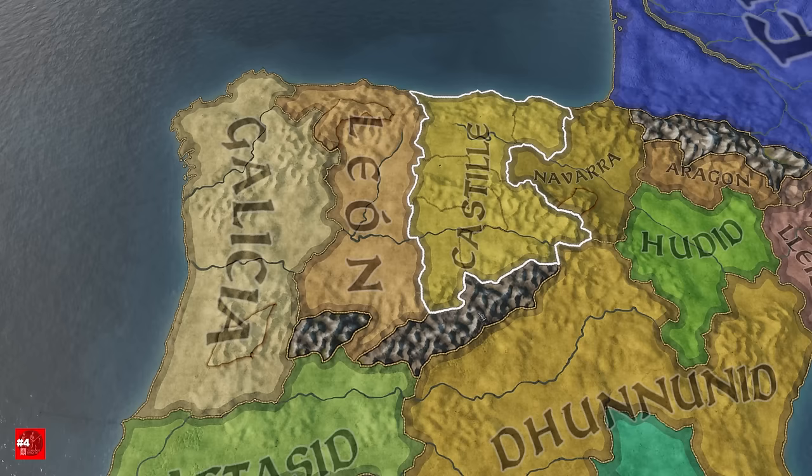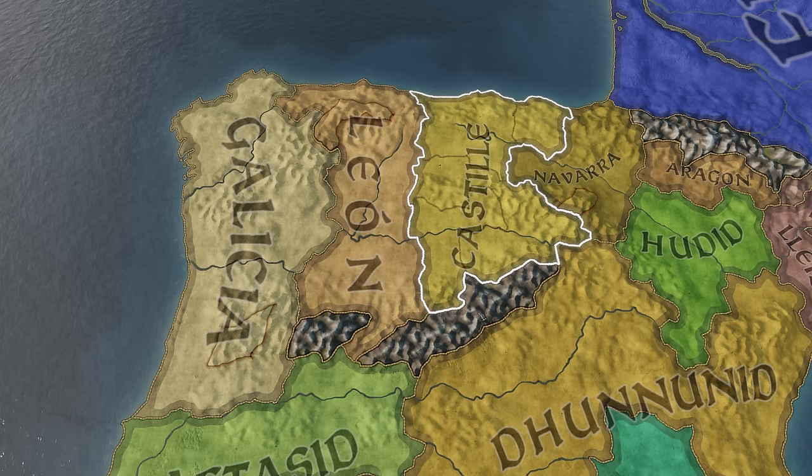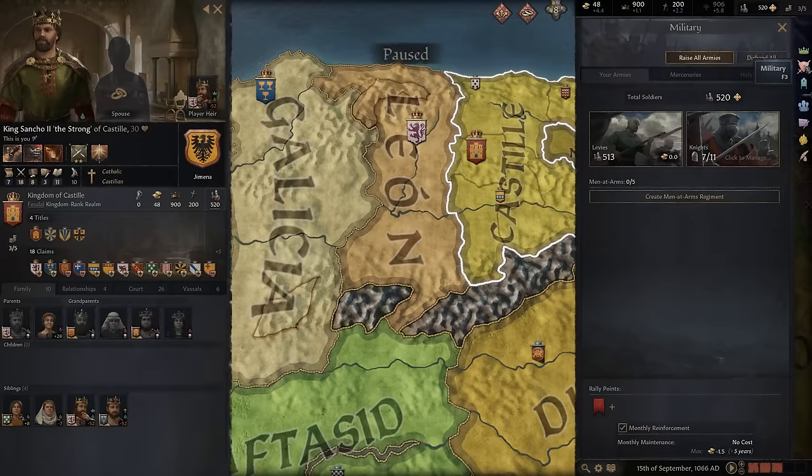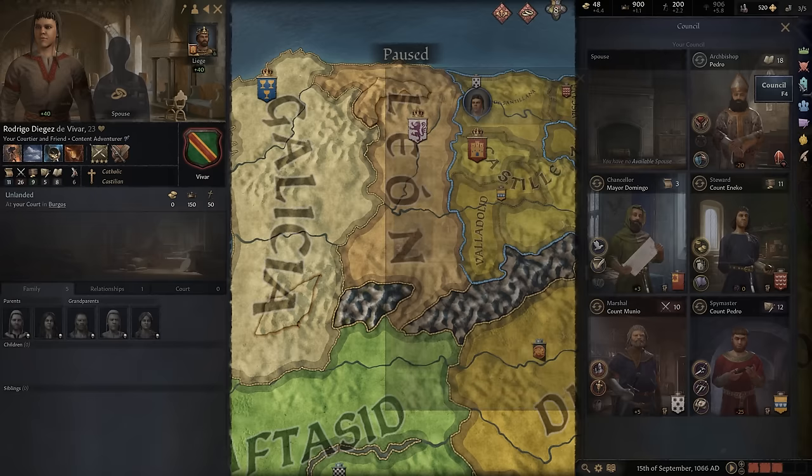Our next campaign is the Kingdom of Castile. Now you might actually see this one on the campaign selection screen, so it might not be as completely off the beaten path as normal, but I think it's a really cool one, especially when we take a look at these three kings and brothers. I really like this campaign because one of my favorite historical figures — if I jump to military and knights — is this gentleman right here. You might know him as El Cid. I can put him in my army with a whopping 26 martial ability and have a killer martial right out the gate.